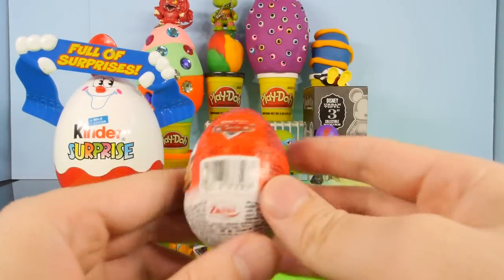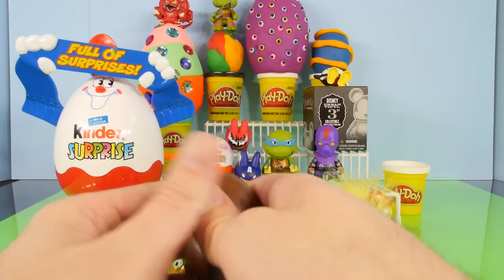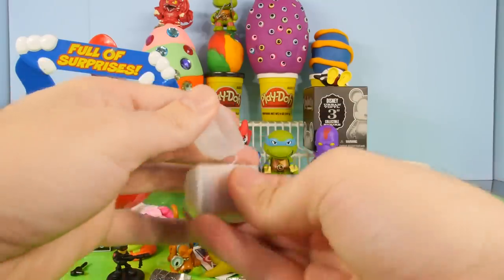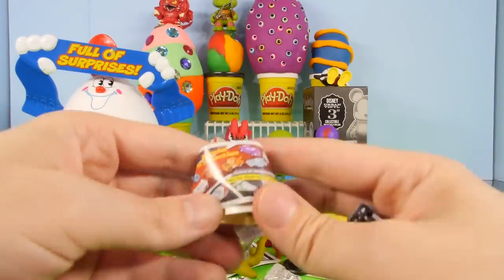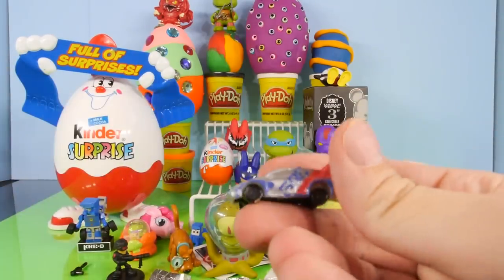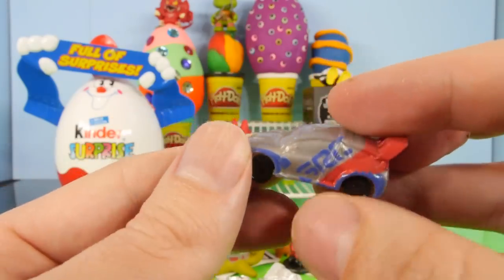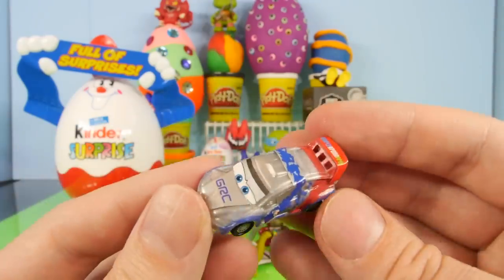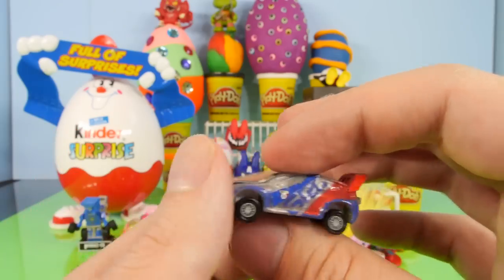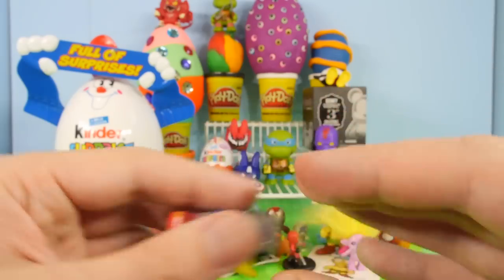Let's go ahead and open up our Disney Cars Chocolate Egg — we did a Planes, and now we're doing a Cars. We definitely got a car — this looks like it's Raul. He's got his stickers right here which look like they're already kind of coming apart. Here is our Raul with the stickers on, and he actually turned out pretty neat — that's not a bad looking car. The stickers went on there pretty easily.